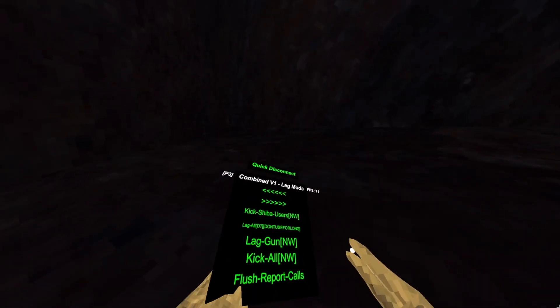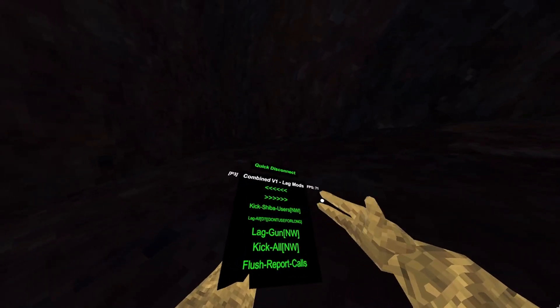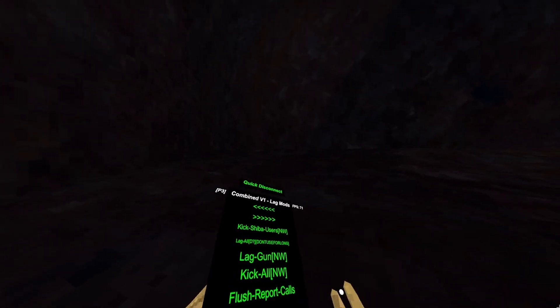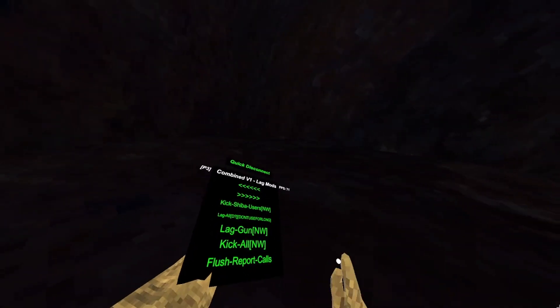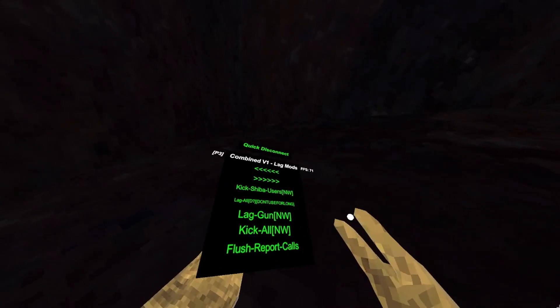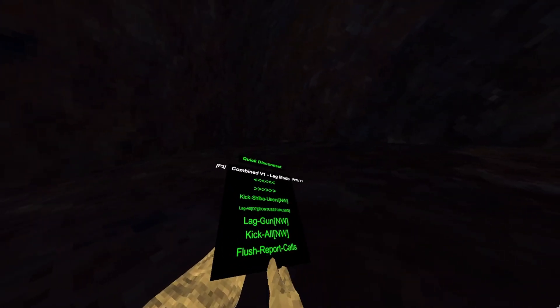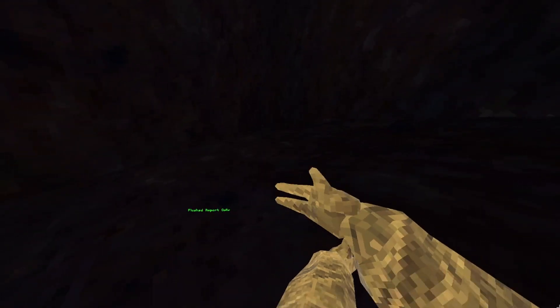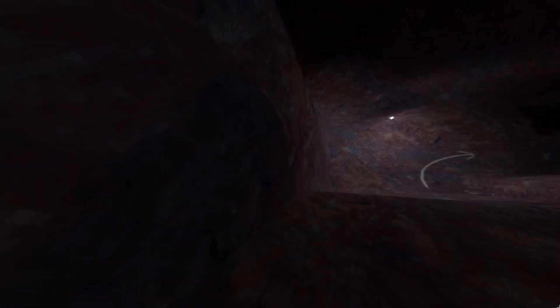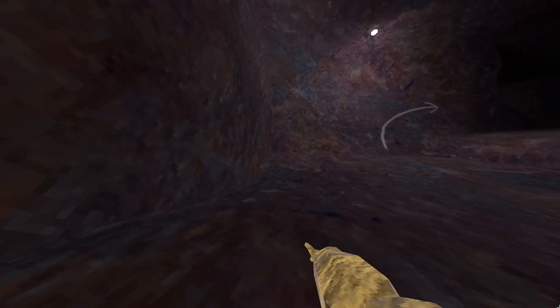Lag mods, page 3. Kick Shiba — no work. Lag — I don't know if it's detected and it says don't use it for long, so don't use it for long. Lag gun doesn't work. Kick all doesn't work. Flush report calls — it'll flush all report calls, so if you get reported you can just flush that and yeah, it'll just flush the report.